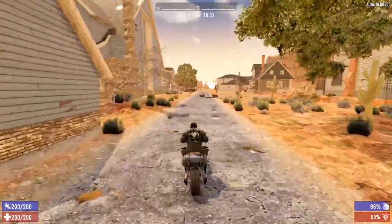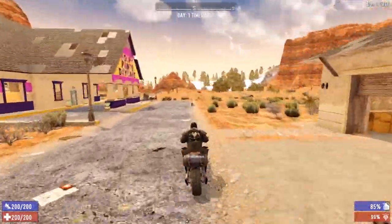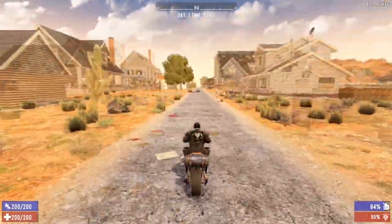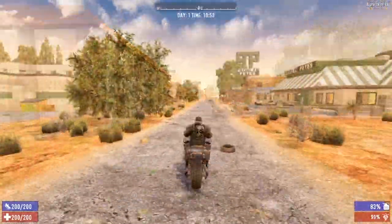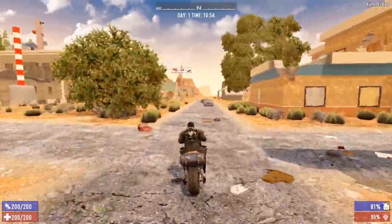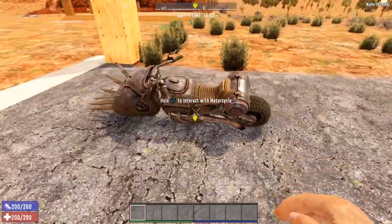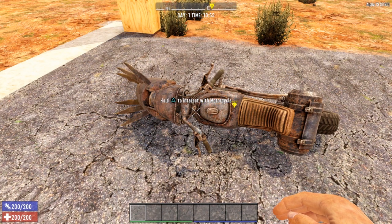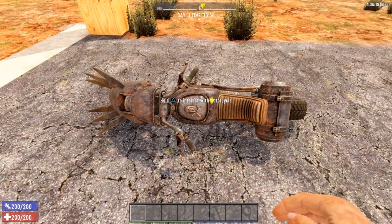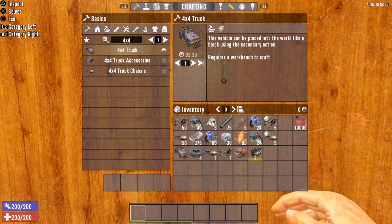On the plus side, the motorcycle gives you more storage, moves much faster, and handles a little bit better off-road. On the downside, it uses a lot more gasoline. But once you're burning through gasoline regularly, you should easily be able to get it — either by wrenching down cars or crafting it in the chemistry station. I've honestly never really had too much of an issue keeping my motorcycle fueled. All in all, the motorcycle is an excellent vehicle. It's probably my favorite land vehicle in the game. Next up is the 4x4 truck.